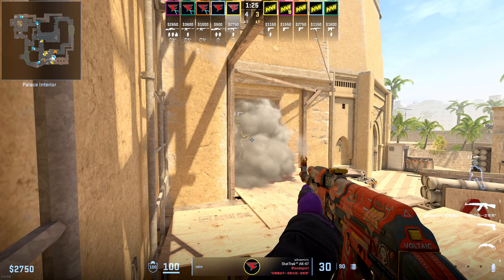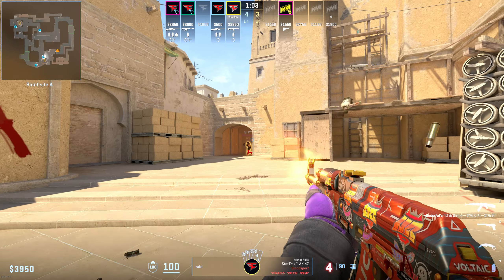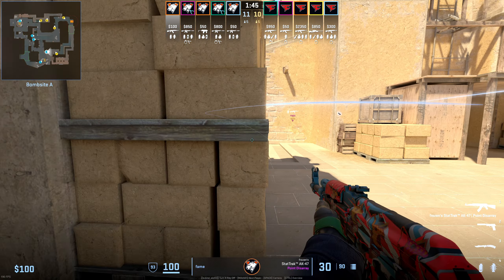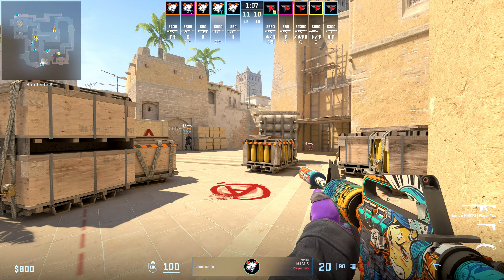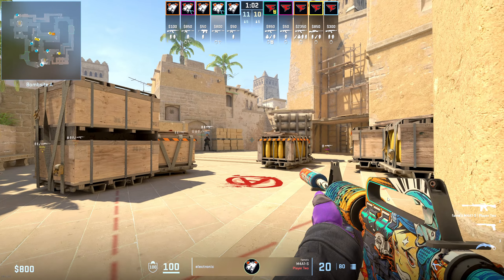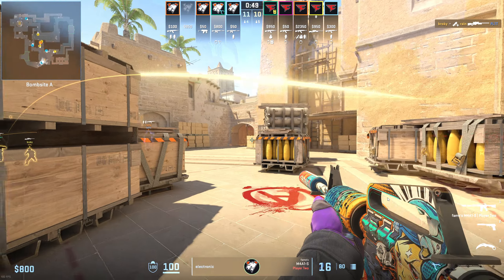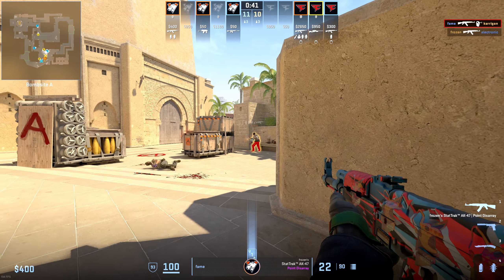Here's an example of Rain in the same exact position, able to deal with an eco push without any issue. For a more passive A defense, this setup from VP where Electronic stays back towards Triple and Fame tucks into Sandwich is extremely powerful. This is a good setup for a normal A execute since they have a nice crossfire to deal with both Palace and Ramp, but what makes this even better is the fact that it works well against a mid to connector push from the T's. Electronic is able to fight both connector and ramp without being exposed to both at the same time, and Fame is able to kill two players with their backs turned.